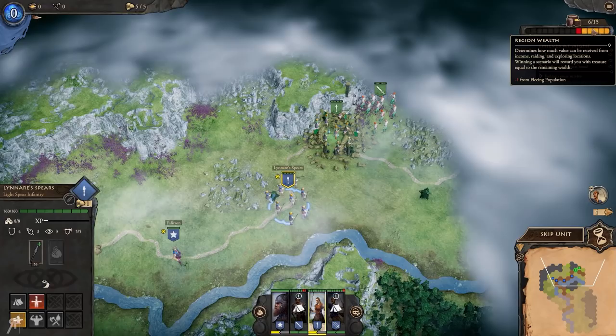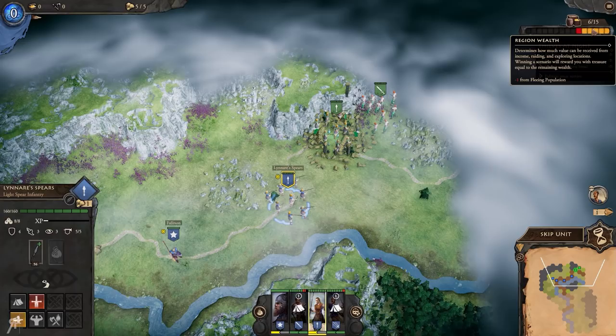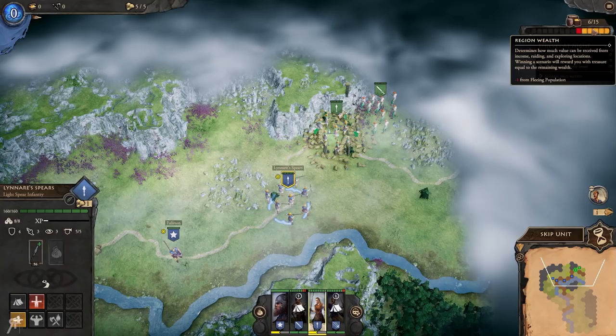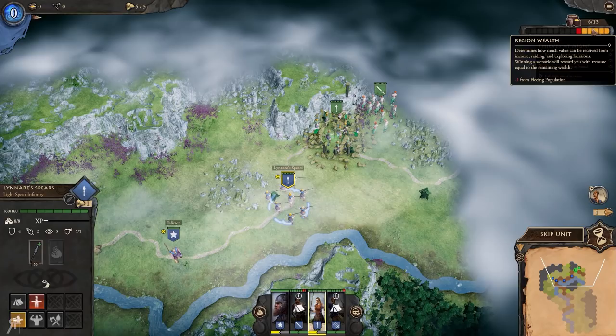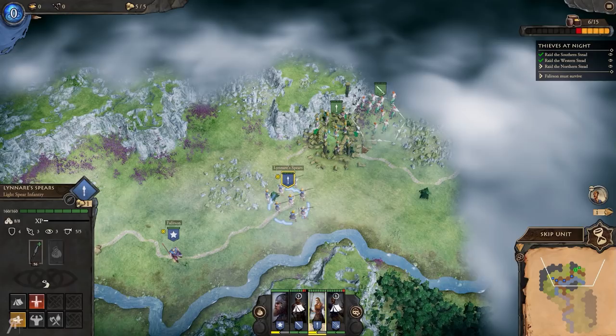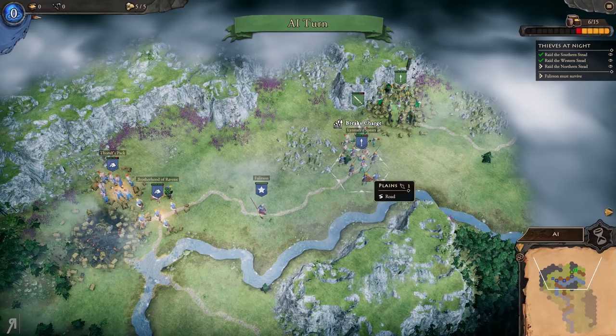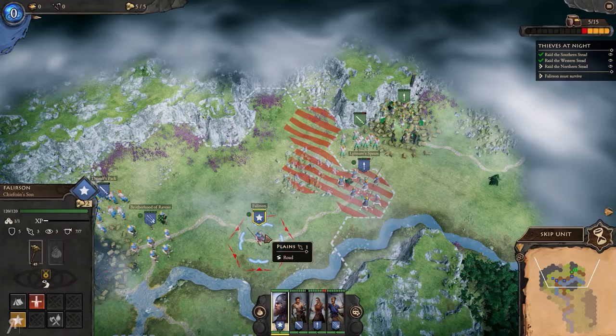This is what I mean about a turn limit - you need to be quick in this particular scenario. It determines how much value can be received from income, raiding, and exploring locations. Winning a scenario rewards you with treasure equal to the remaining wealth, so the quicker you complete it the better. The spearmen were able to break the enemy's charge, which is pretty awesome - and now we are ready to fight.